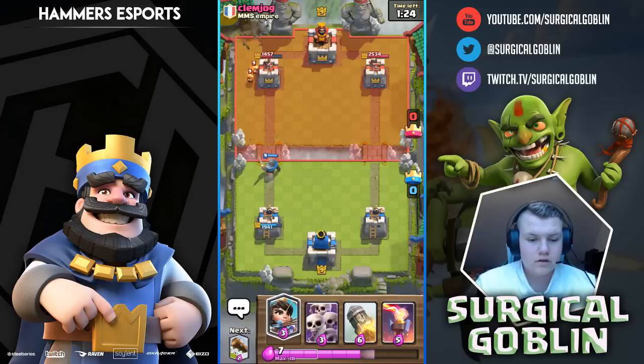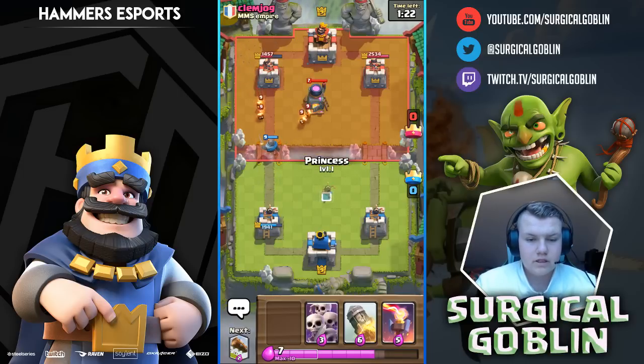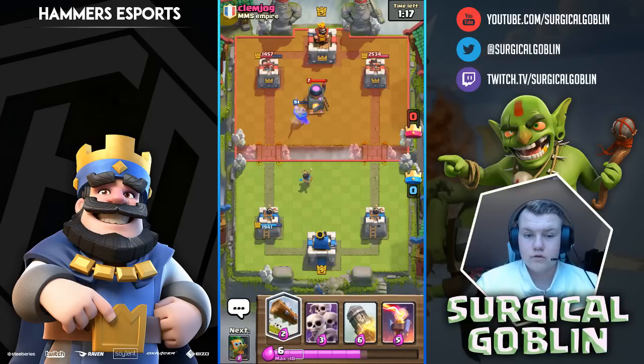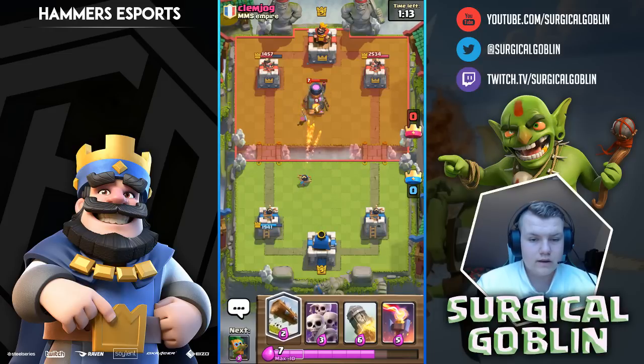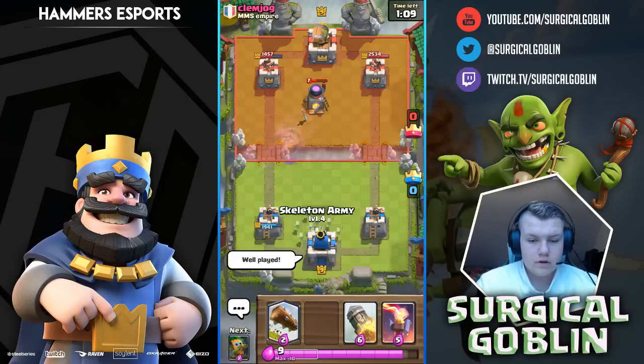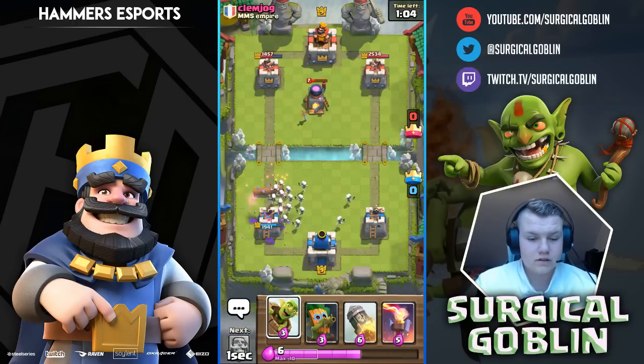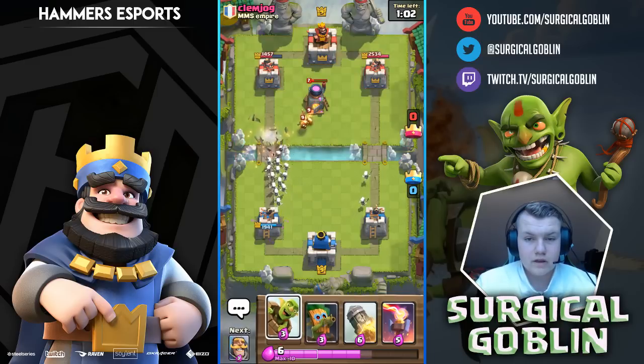He's saving his lock for the goblin barrel because he knows that's our main damage dealer, but at the same time he can't really deal with our range units like the Dart Goblin and the Princess. He can't really deal with that because he's forced to save his lock for our goblin barrel — that's also why lock bait works, you try to bait out the lock.